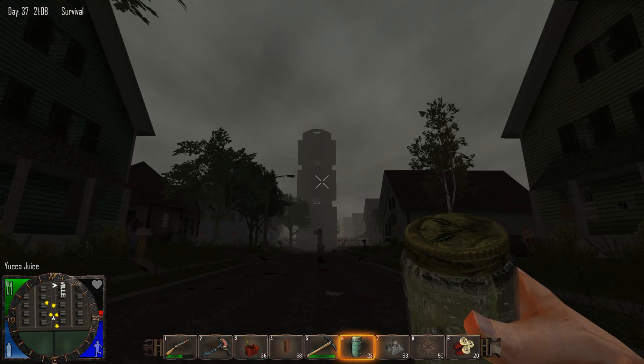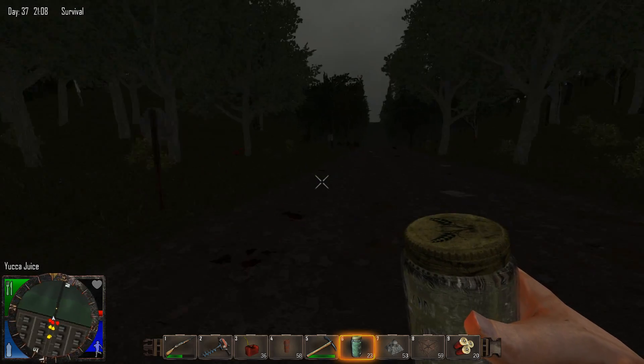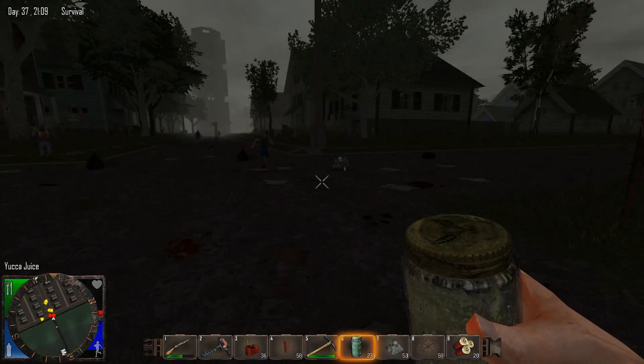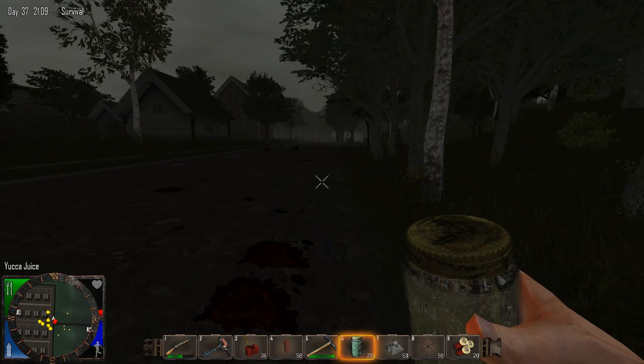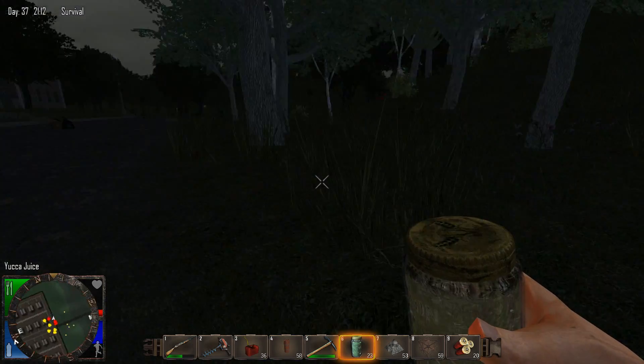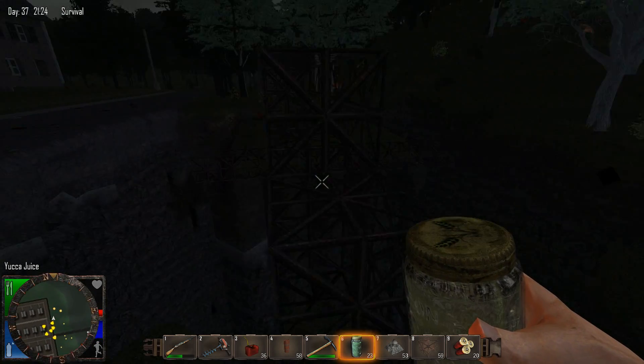This was an experiment to see if I could actually build something like that — and you can. There is a downside to it though. Here's Roger's place. There's a downside to it: it's not defensible.